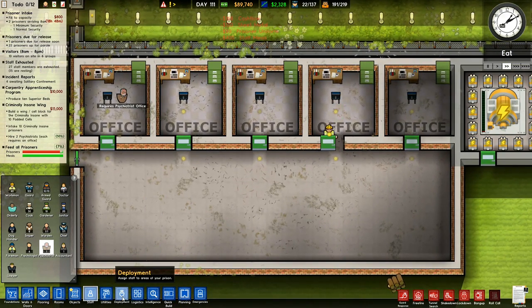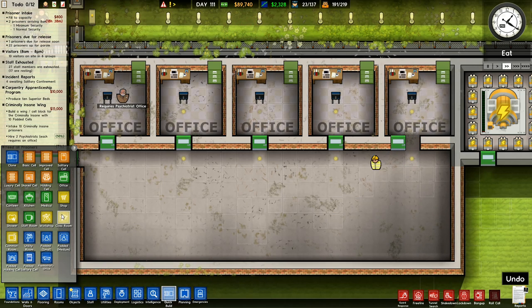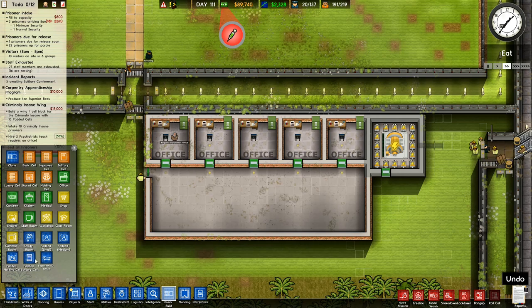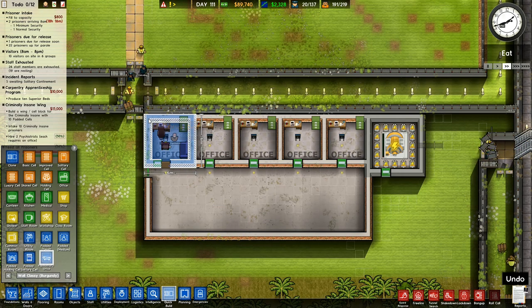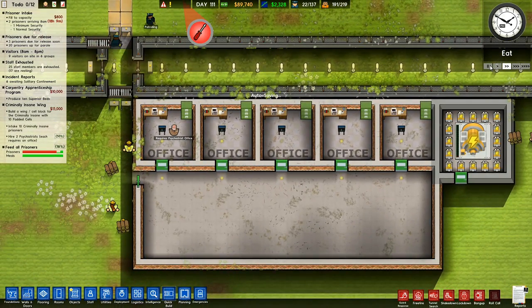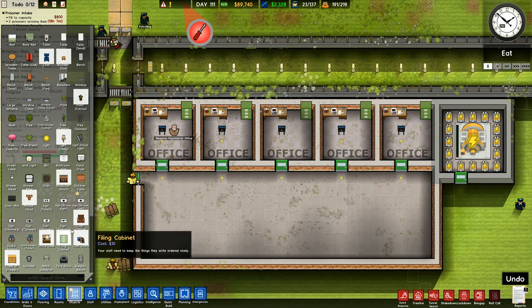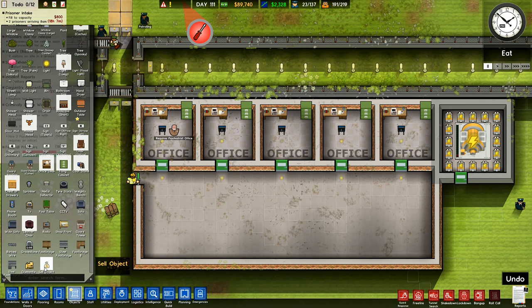Oh dear. Quick build - office, classroom, padded utility, padded cell. The psychiatrist's office looks actually exactly the same, unfortunately - it's not quite the same. So I'm going to pause everything on here a second and I'm going to go with objects in here first and we're going to sell objects. No, I'm just going to dismantle. We'll put them into storage.